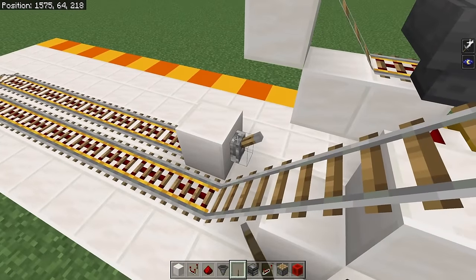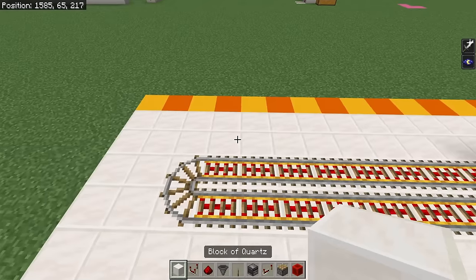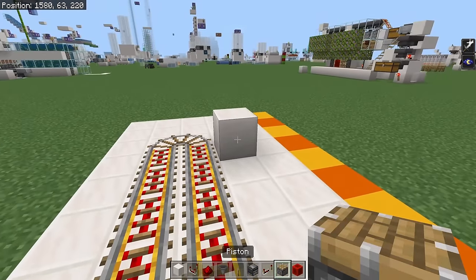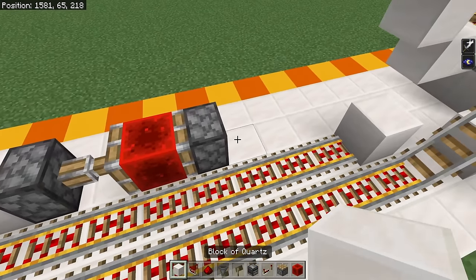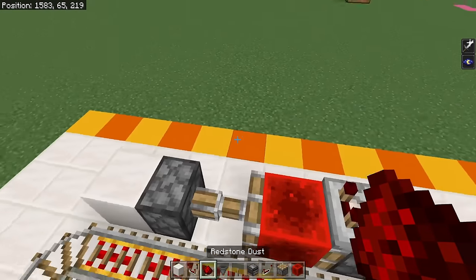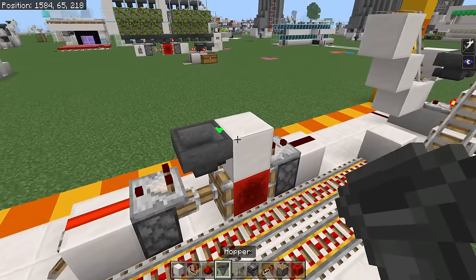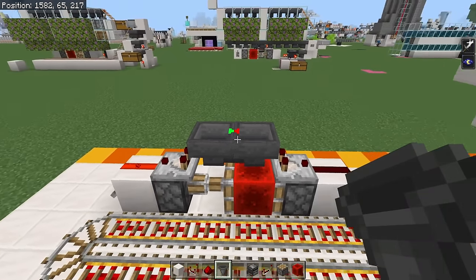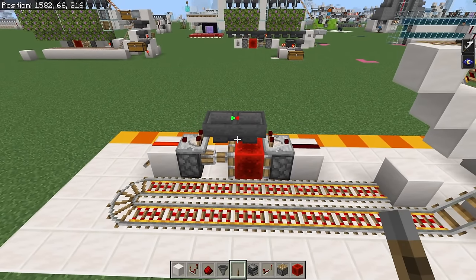Put a lever right here to power all of that powered rail. Go over to the left side, place a solid block, a lever on it, power that, then place in a piston, a redstone block, and a piston facing the opposite direction. Place a solid block right here, a comparator on top of that, and then a redstone dust there. Do the same thing on the other side, then put a temporary block in the middle, a hopper going into that, and another hopper facing into it. This is going to be your hopper clock, which controls the entire farm and how often it activates.